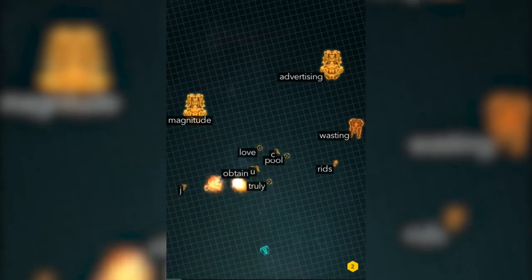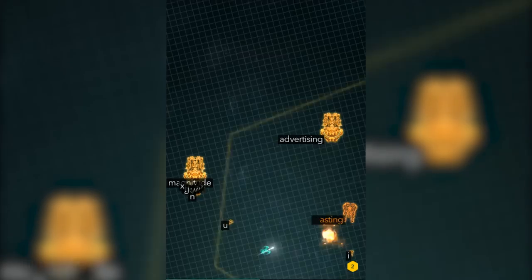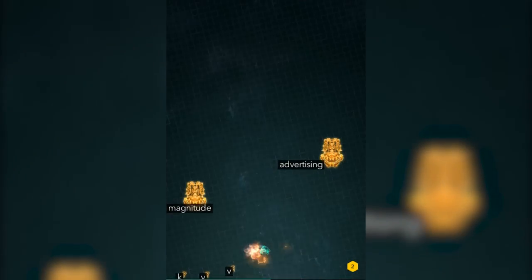You get three area of effect blasts to save your skin and that's about it. The best thing about Z-Type is undoubtedly the sound design. The staccato gunfire of your ship gives the same lovely sense of feedback as a manual typewriter or a mechanical keyboard.